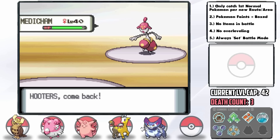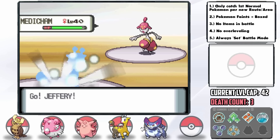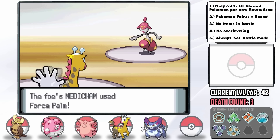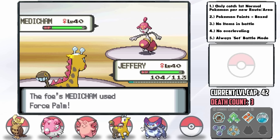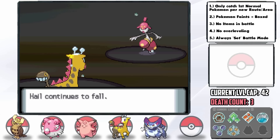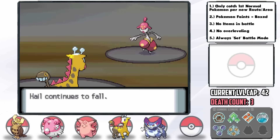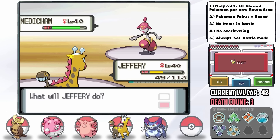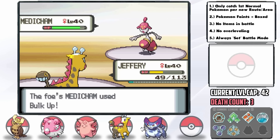I switch into Girafarig thinking I'd bait the Ice Punch with a Flying type out, but she goes for Force Palm this time for over half damage. Either she has insane prediction IQ or is the stupidest AI in the world. Now really stuck since we get outsped no matter what, I eventually realize there's nothing I can switch into so I risk Shadow Ball — and Medicham just goes for Bulk Up, so we can take it out with the boost from our Shell Bell.